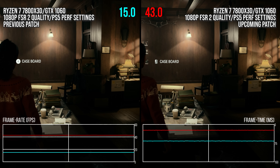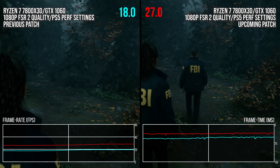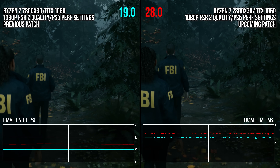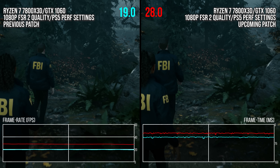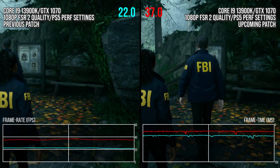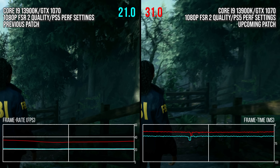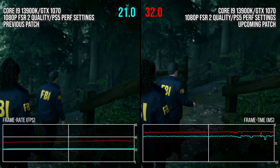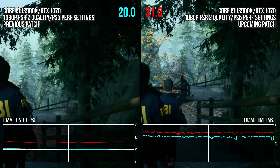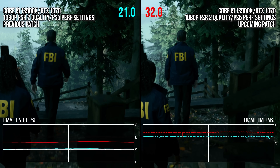Interestingly, that 45% improvement on the GTX 1060 in the forest walk benchmark is actually the lowest-end gain for the entire Pascal stack tested with my colleague Richard Ledbetter. For the GTX 1070, the forest walk brought frame rate from around 21 FPS to around 33 FPS on average — a 57% average frame rate increase. At these settings, that puts the now 8-year-old GTX 1070 in playable territory. You can get a reasonable 30 FPS that was not possible at all before.